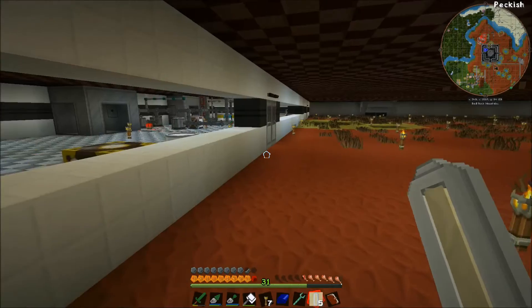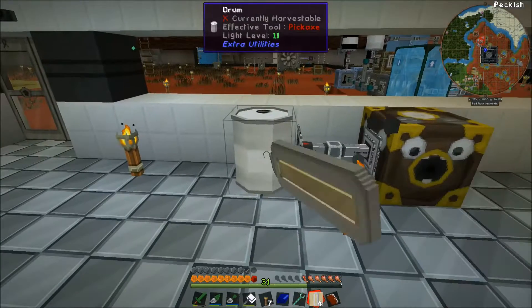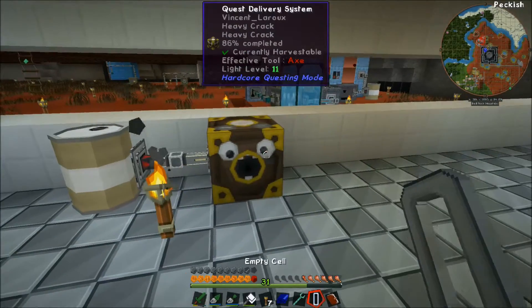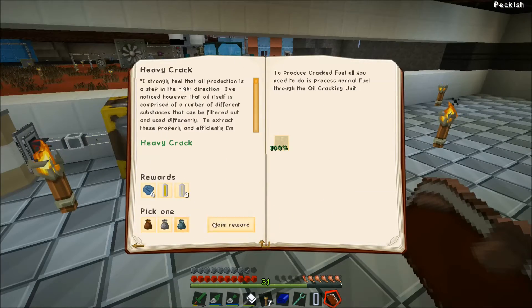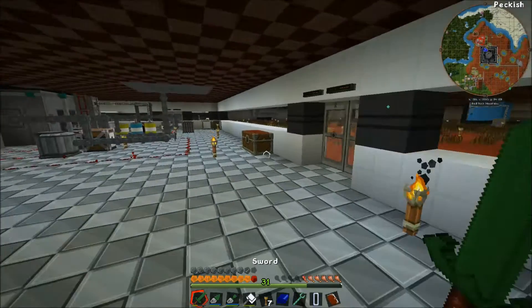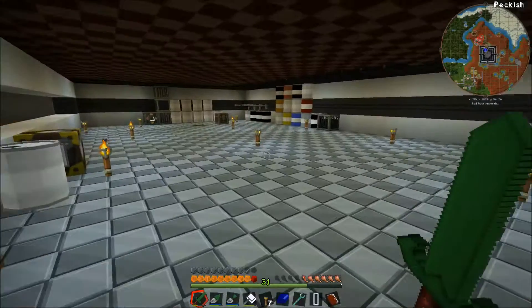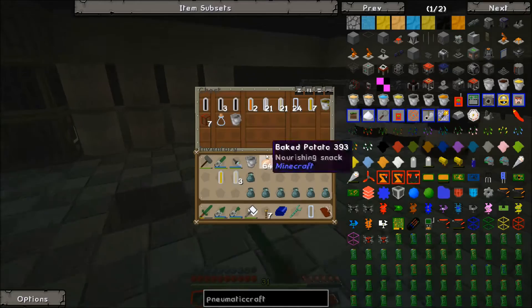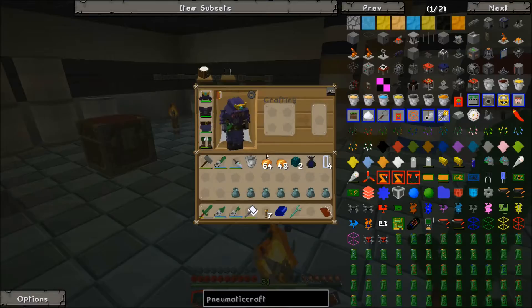I've just been kind of dumping the industrial credits in here and the fuels in here. We actually get free empty cells from this too, in addition to everything else. Let's open these up really quickly.